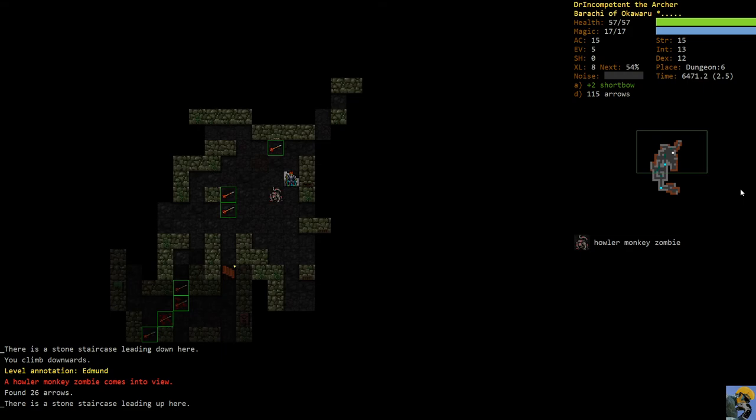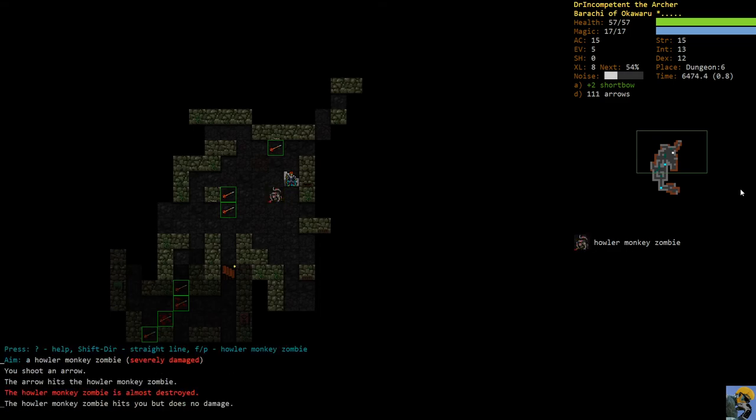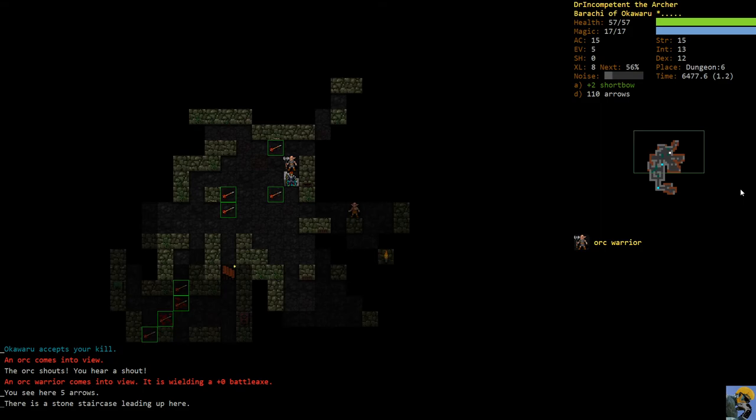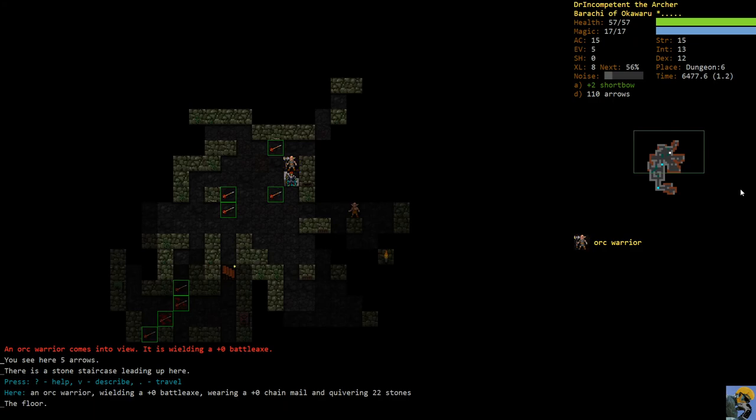Typically if this were a living enemy I would stair-dance it immediately up the steps. But this is a zombie, and undead enemies most of the time will not come up the stairs with you - very good if you're trying to run away, but bad if you want to bring it up alone. I'll have to fight it with my bow in melee range. It's a white threat level enemy. Luckily as a zombie it can't howl to attract enemies from all over the place.